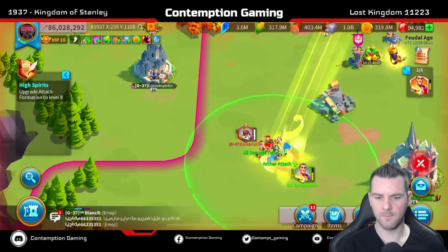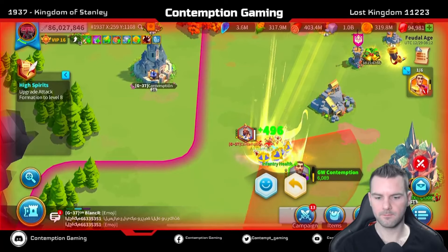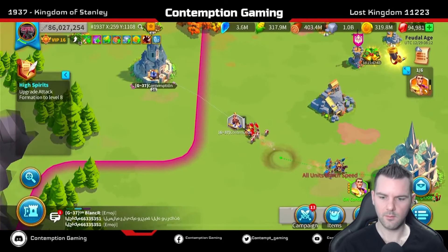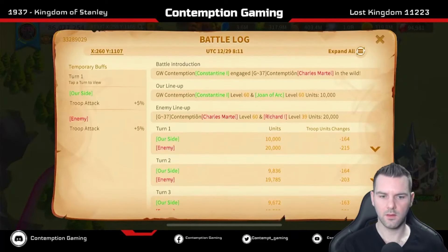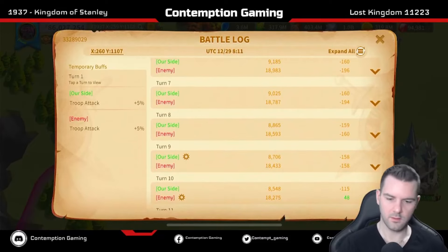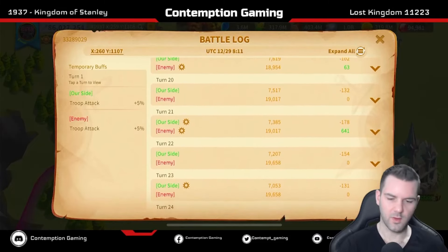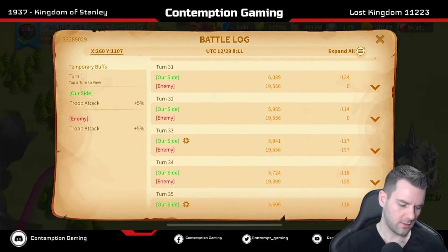We'll wait until health goes down a bit more, then run away. Let's see what the report comes in at. Turn nine again... turn 15 — so this is exactly the same. The horn's not doing anything. Turn 21, 27, and 33. So with the horn — no change. Okay, not too bad to know.